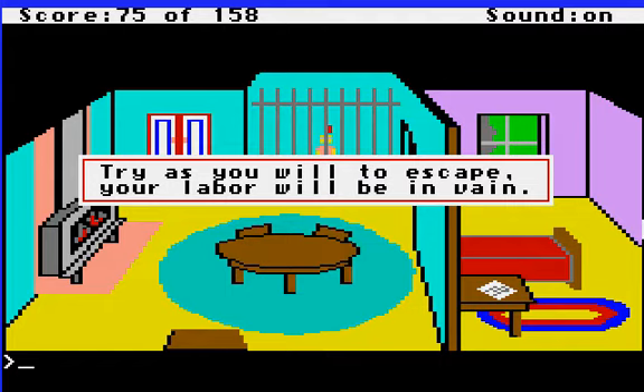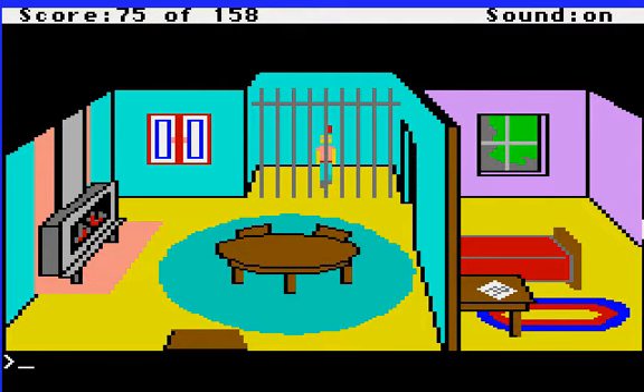Try as you will to escape, your labor will be in vain. I also didn't know what that meant as a kid — I thought it had something to do with veins as in veins and arteries, because I knew what veins were, but I didn't know what 'in vain' meant. And so there we go — we died again. I guess this is a fate worse than death sitting in this cage.